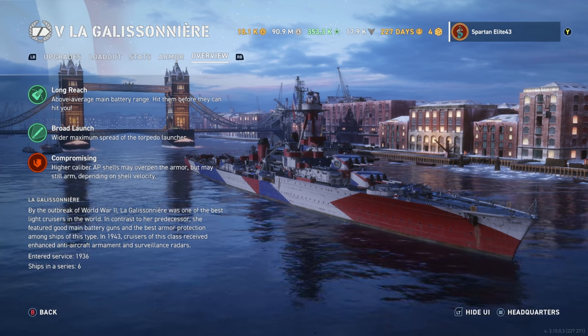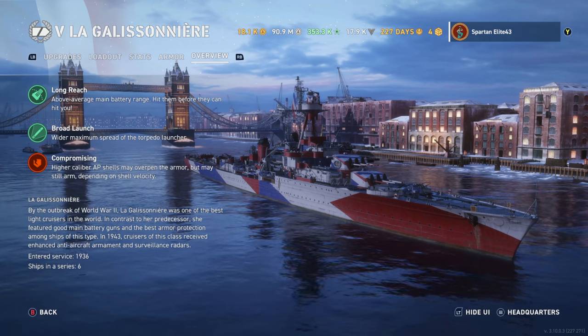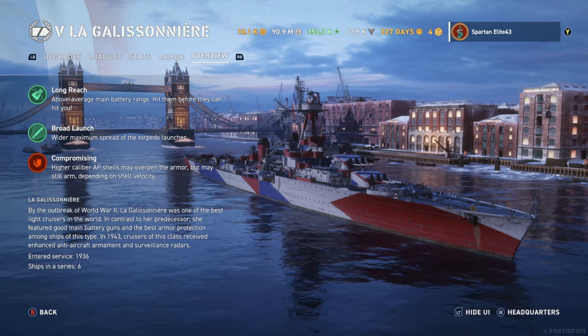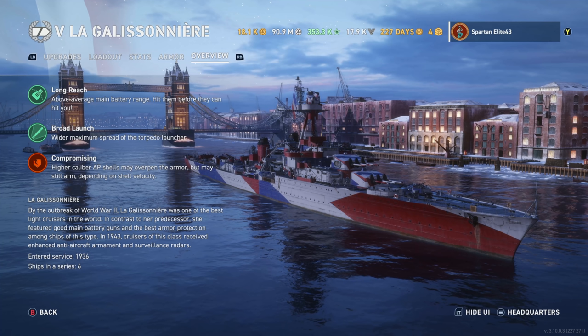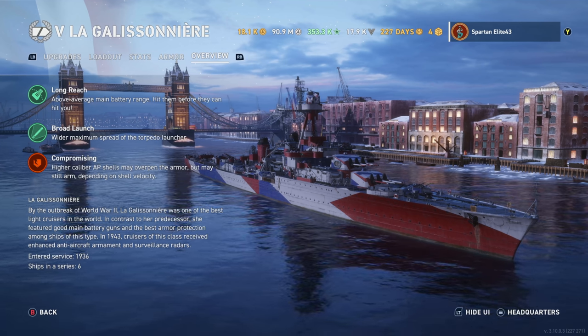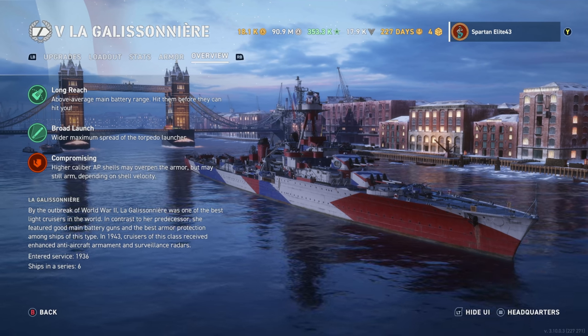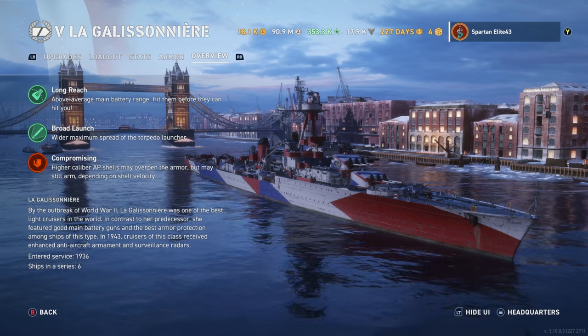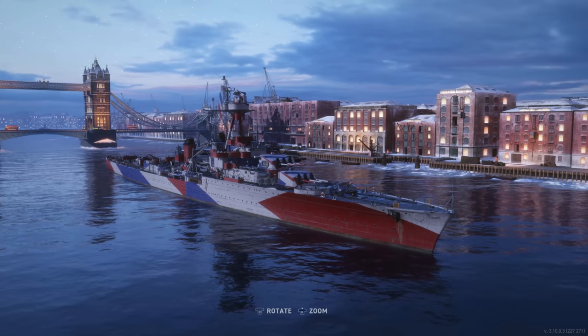Laga: By the outbreak of World War II, the Laga was one of the best light cruisers in the world. In contrast to her predecessor, she featured good main battery guns and the best armor protection among ships of this type. In 1943, cruisers of this class received enhanced anti-aircraft armament and surveillance radars. She entered service in 1936, and there were six of them in the series.